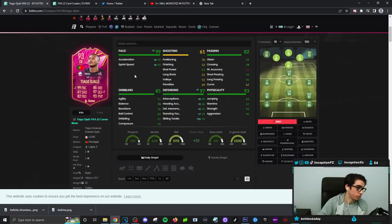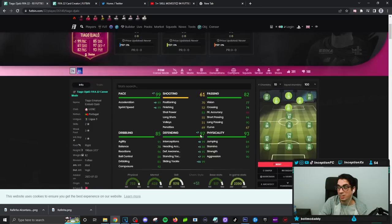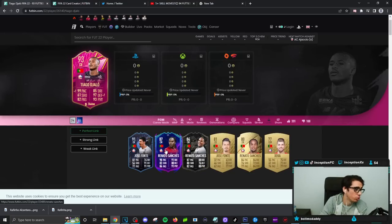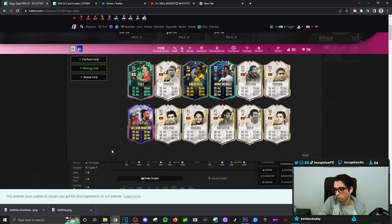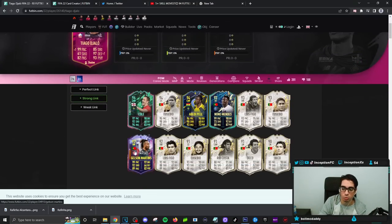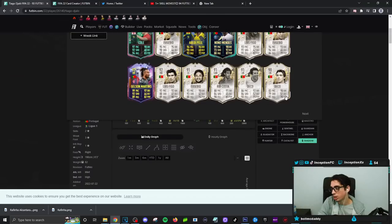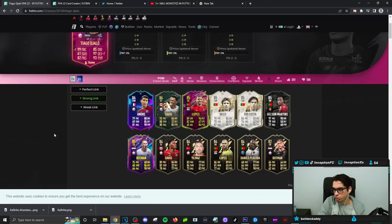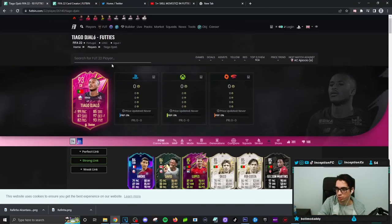With him being a gameplay objective card, he doesn't have like a crazy it-factor to him — not like a Ruben Dias type player who has that unique thing that makes them really good. But for a gameplay objective card that gives you Portuguese links, as well as the main link to the Renato Sanchez card — and Nuno Mendes is obviously another very good link if you're working with some Portuguese squads — this card exists for use in Portuguese and League One squads.